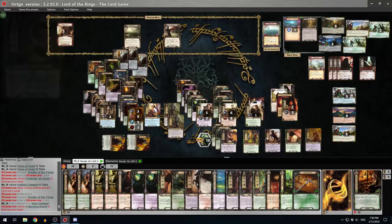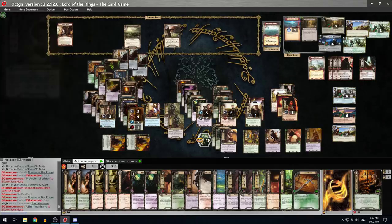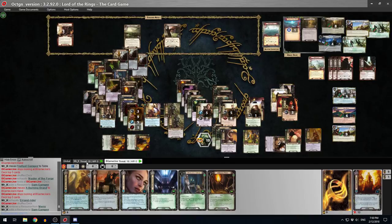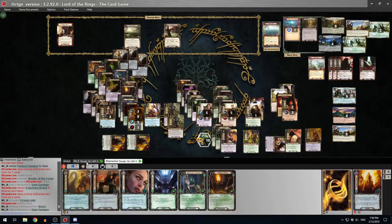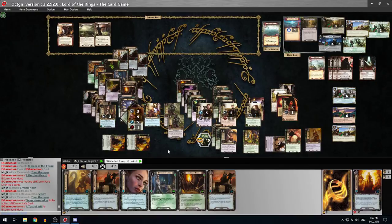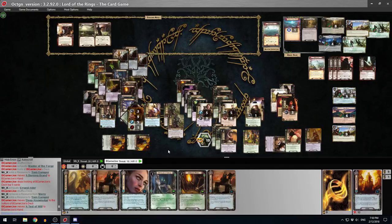I could play Howlfast - he's another quester and he's actually free. He costs zero. I've also got so many Fast Hitches, but I don't remember what to do with all of them. I reckon I'll play one on Rosie - because then she can quest, boost, and then boost again in combat phase. All right, I'm ready to quest.